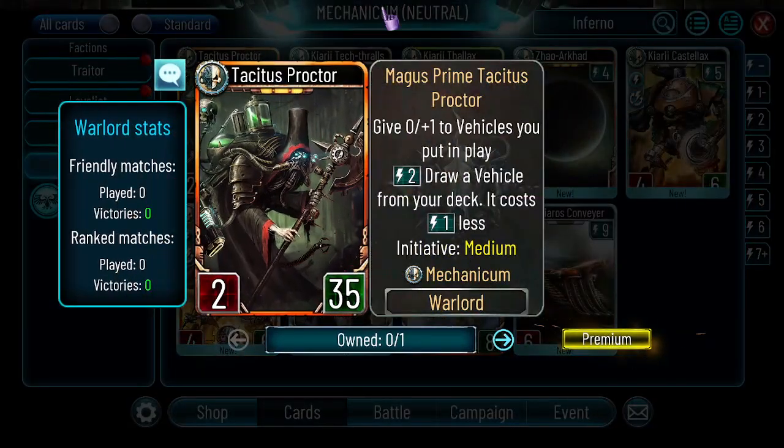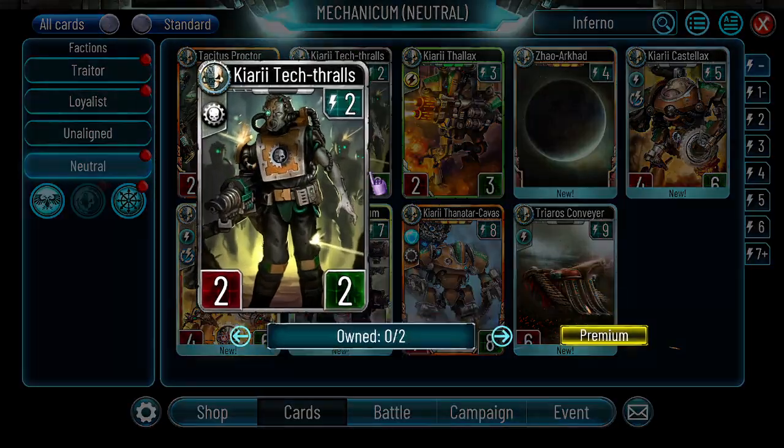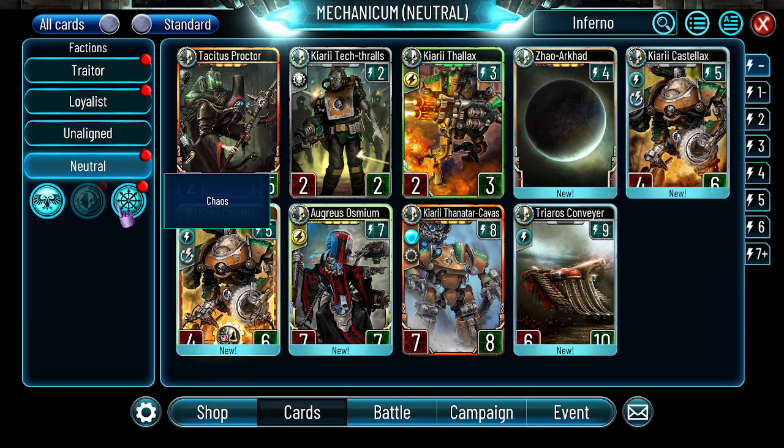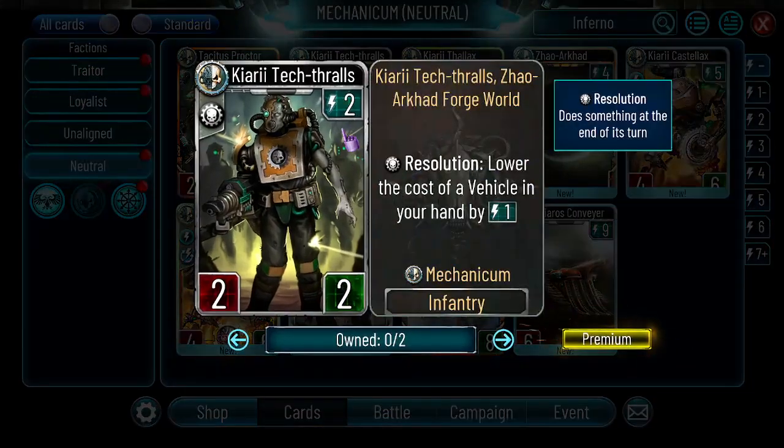Carry Tech Trolls — 2 energy, 2-2 resolution, lowers the cost of a vehicle in your hand by 1. This card is really strong and I know exactly which deck wants it: Ebos Theonoi. If you're playing Mechanicum or vehicles in general, Theonoi makes this a 2-3 which is very hard to take out. You can also play it in Iron Warriors or Iron Hands — those legions that play with a lot of vehicles will like this card. It can help play high-cost vehicles a turn earlier. As a common it's great.